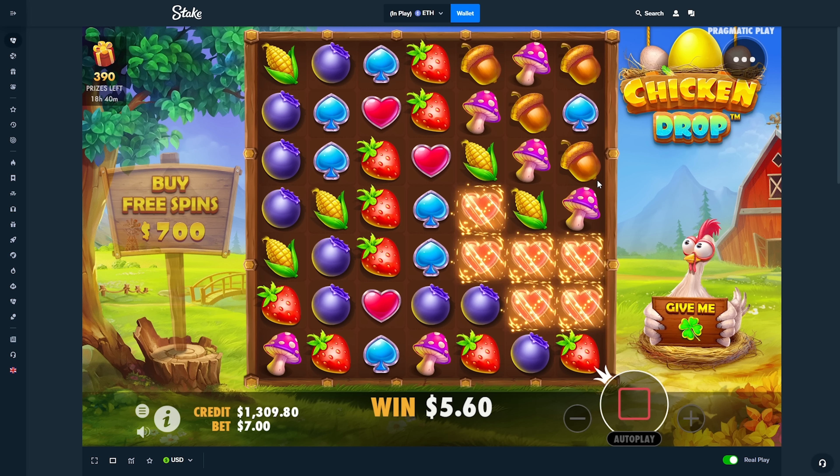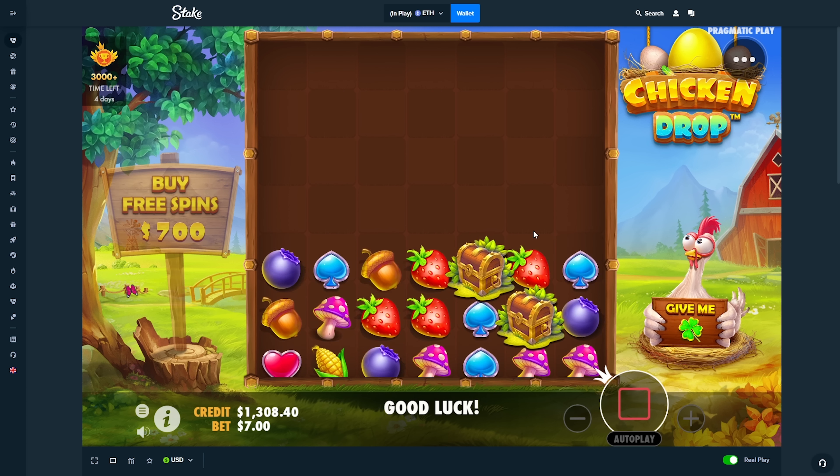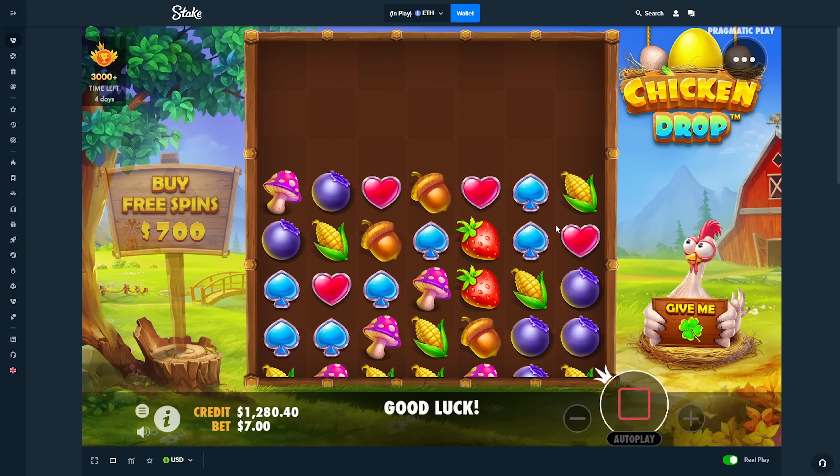Okay, we got the little watering can — it has to be like strawberries or acorns. Look at that, dropping the clover as well. No, okay. I really don't know why I'm on here.